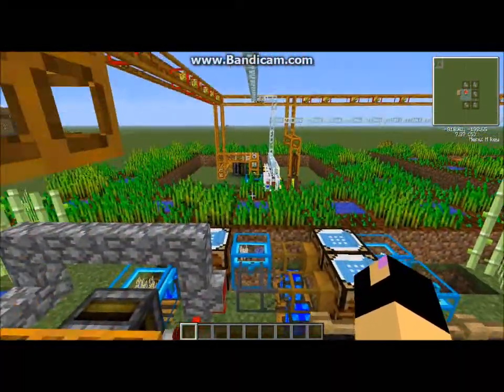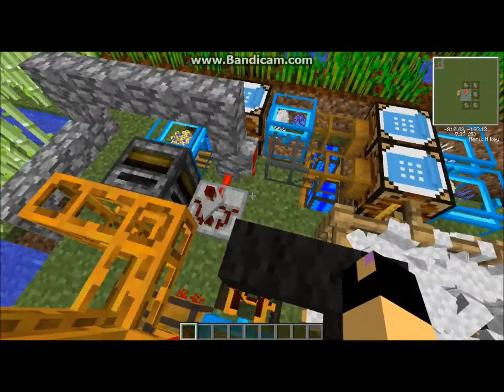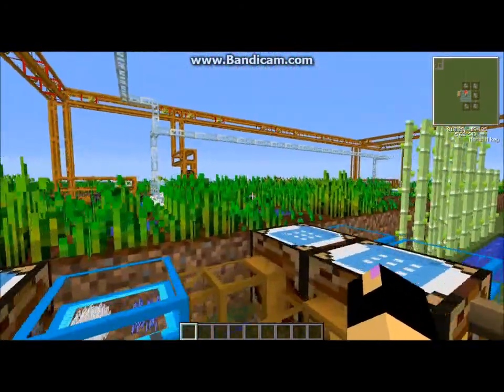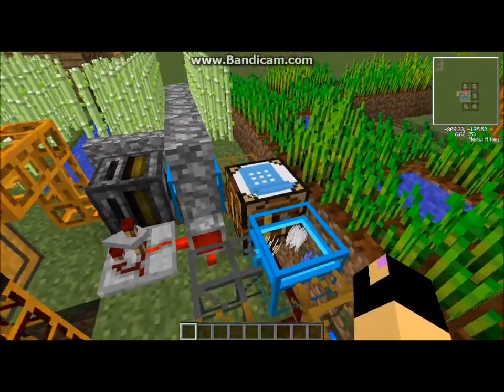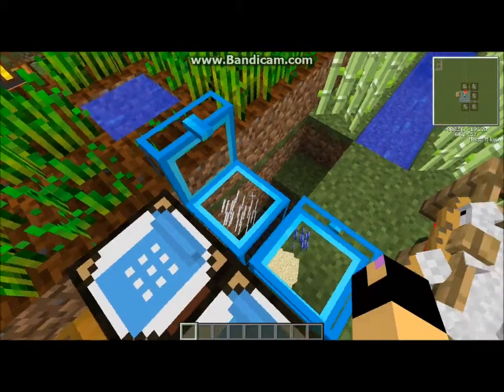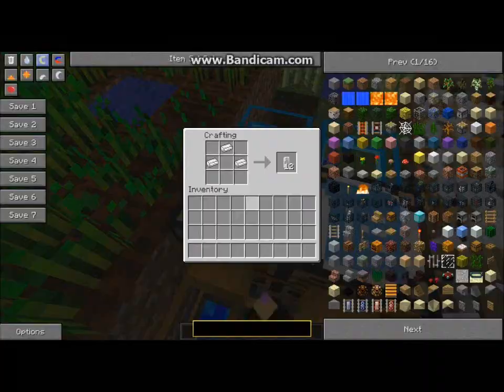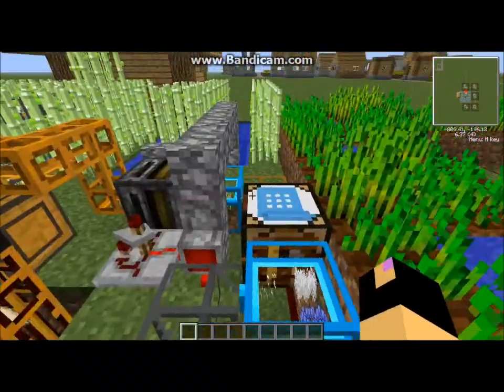Over here we have a catalyst set up to help speed up production when needed. This will pump the catalysts out into the system and put them into all the foresters. Over here we have the setup where you add the tin, apatite, sand, and bones to craft the catalysts.